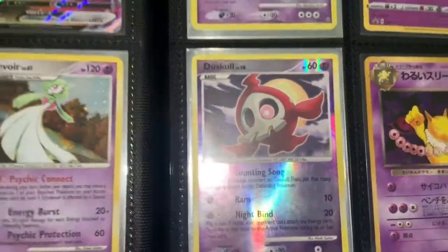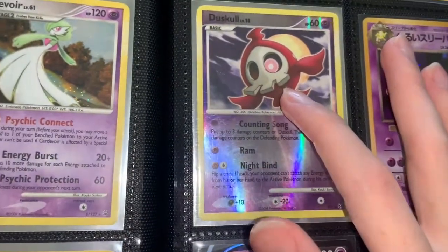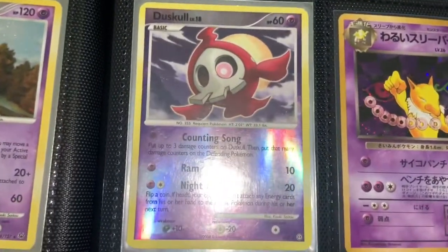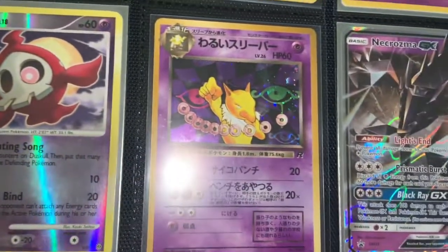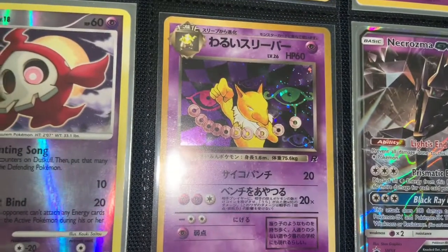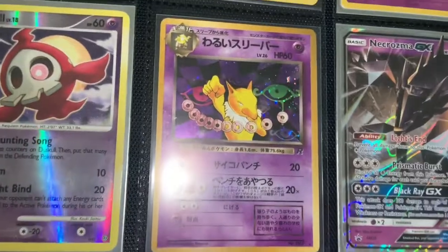Now this Dusknoir is a card I always made sure I kept — because I knew it was shiny. It is shiny, it's red instead of that dark color it usually is. Definitely a cool card to get. And then here is from Team Rocket — one of my favorite designs actually. Hypno with the eyes in the back, holo rare card, super sick design.